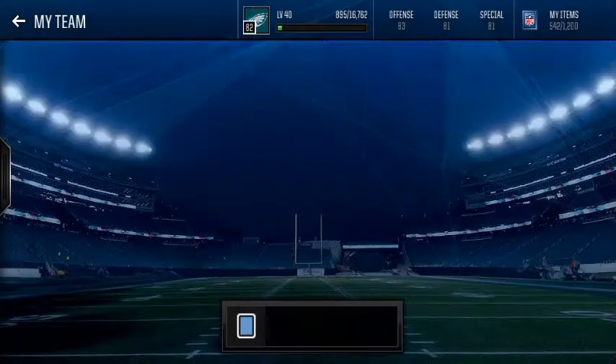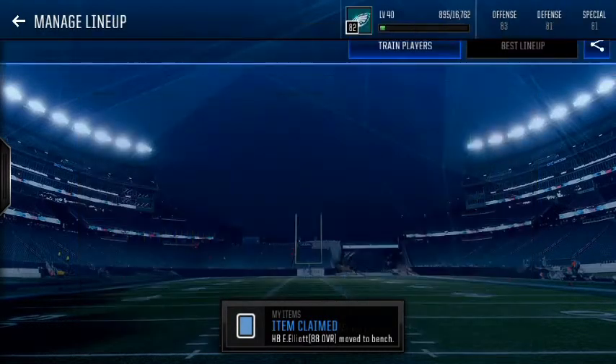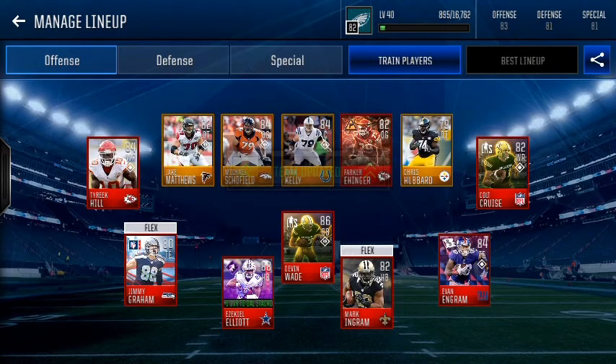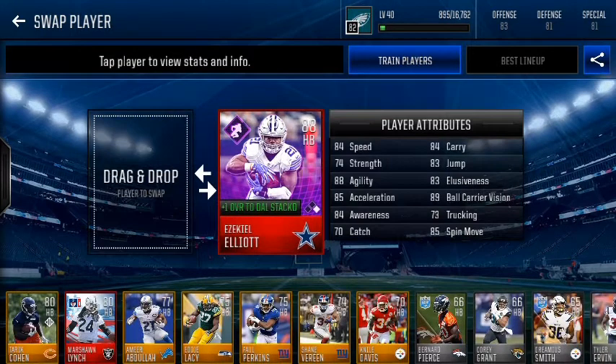We should get the notification — there it is, that is sent to the bench. I'm just going to go over to my lineup and put him in. There we go. So, Ezekiel Elliott, there's the League Achievement player that we just got today — actually, a few minutes ago.